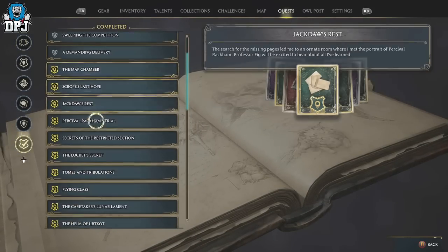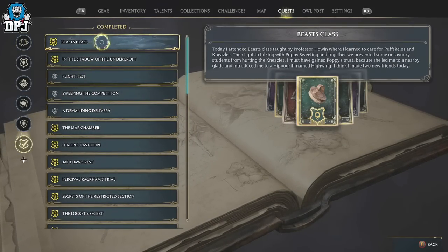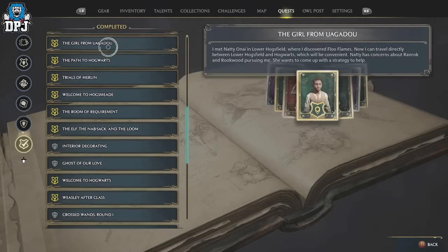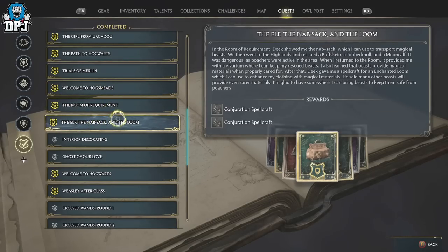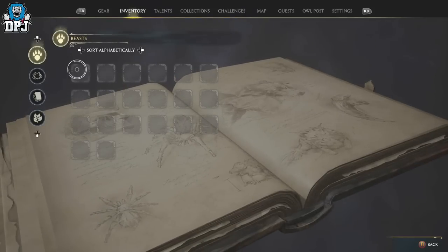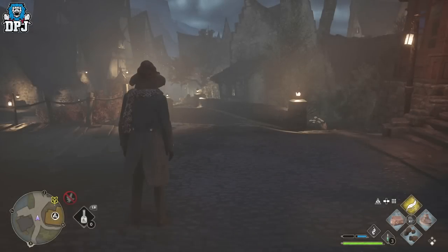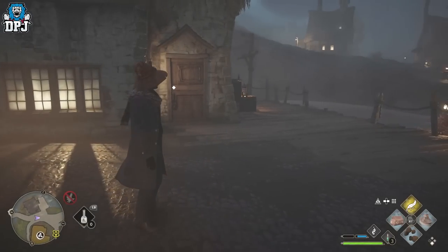When I completed it — I'll show you — I did it not long after the Beast class, which I think kind of paves the way for this. It's this one right here. Once you actually complete this, you are given that knapsack. The knapsack is used to collect those beasts — beasts that go into your beast tab right here. There's actually a great little spot to go out and get these beasts, and you can collect 20 of them at a time.